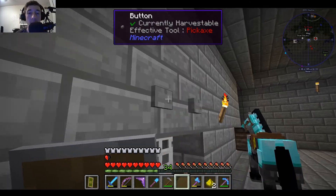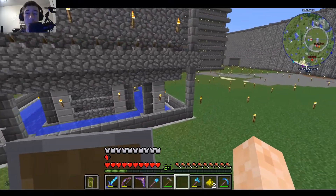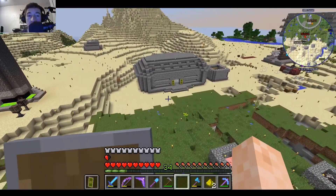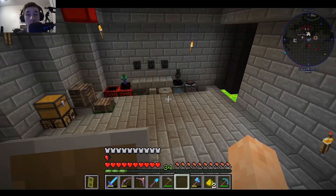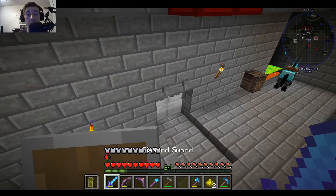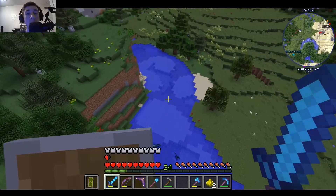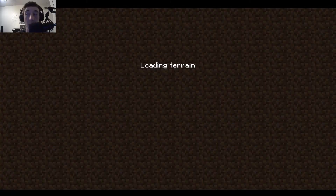I'm going to go check something — I'm going to see if Firepotamus has automated that system. I think this is his wither skeleton farm. I don't know how any of it works. What I do know is I'm one skull away from fighting the Wither myself. So we're back here — I guess we're clicking for a bit more. At this rate I'm only one skull away. Maybe if I go to the Nether to do it, I can get one of those trophies for myself and maybe find a way to automate it.